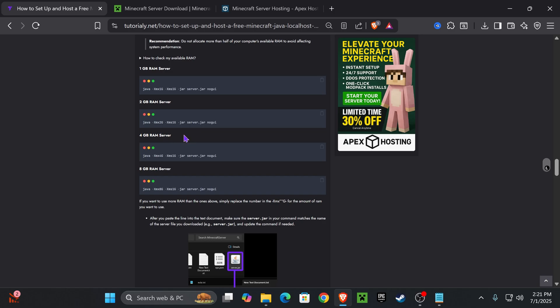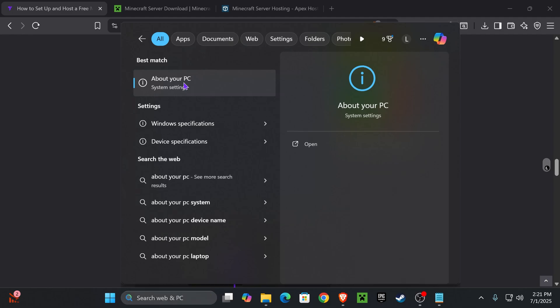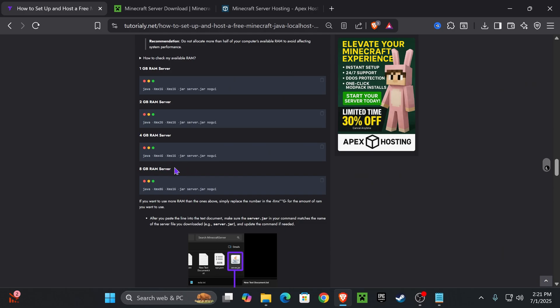If you're not sure how much RAM to give your server, it should always be no more than half of your available RAM. To find out how much RAM you have, go to the search bar and type 'About your PC.' It will show your installed RAM — for example, 16GB installed means you shouldn't go above 8GB. Copy the option that fits your computer.